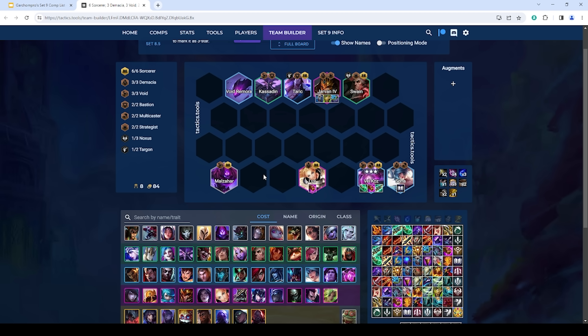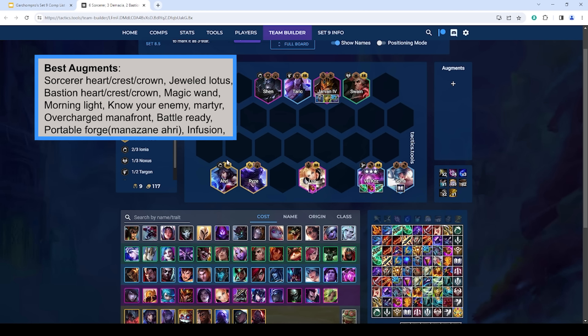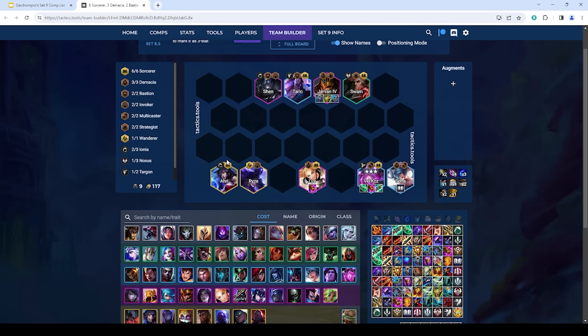If you don't hit Ahri and have a Malzahar, you can play Kassadin over Shen for more frontline with Void, but Ahri is significantly better — she does a lot more damage and has Mana Reave. At level nine you can put in Ryze for Invoker. For augments, Sorcerer plus one is really strong, and generic AP augments like Jeweled Lotus are great. This comp thrives on one-shotting the enemy board — you want to kill them before they kill you and proc the Sorcerer kill effect. My favorite legend for Sorcerers is Veigar — Jeweled Lotus guaranteed is just really powerful, enabling your carries to have crits without needing Jeweled Gauntlet items.